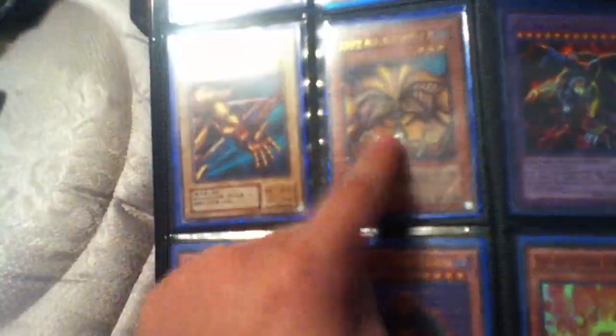Super Sakuratsu Armor, Super Malevolent Catastrophe, Ultra Noble Knight Artogi - Artog, whatever, I don't know how to pronounce it. Two Bad Condition Exodia pieces from some other language, I'm guessing Japanese - I don't know. They're both Secret Rare, they look pretty cool. Yeah they're both Secret, okay never mind, sorry.